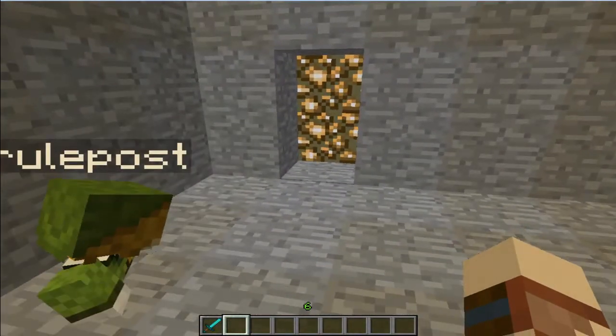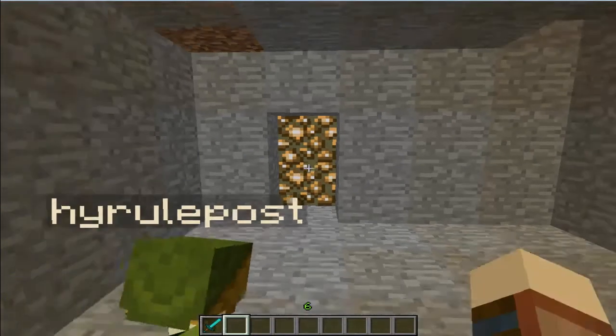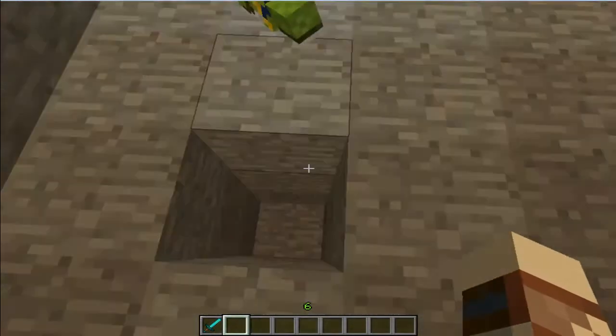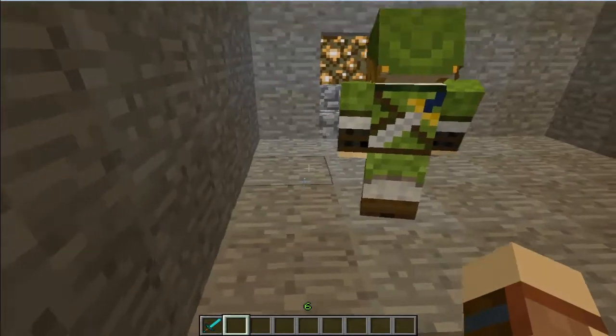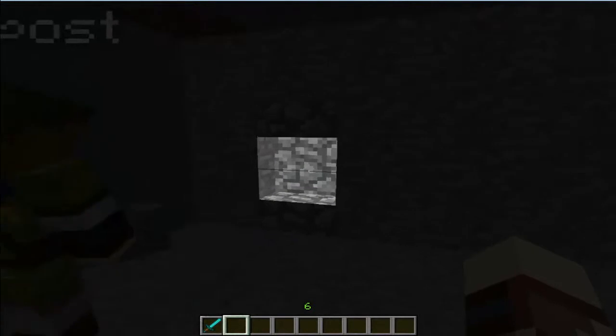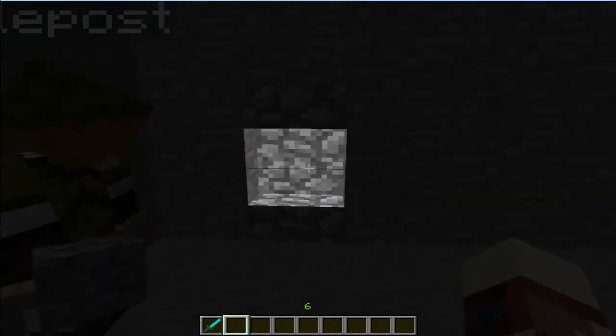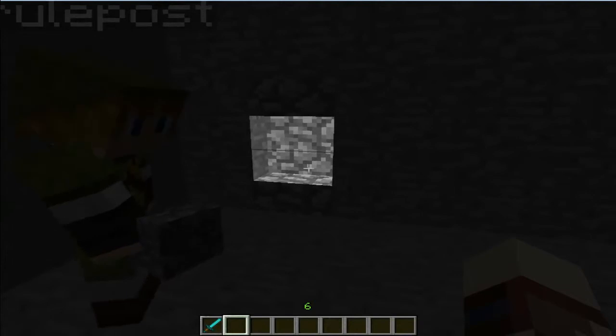Okay, as you noticed before, I blocked off the door with glowstone. To make the fluorescent light, just place stairs like that, and then place a stair upside down above it. It doesn't actually give off any light, but it looks pretty cool.